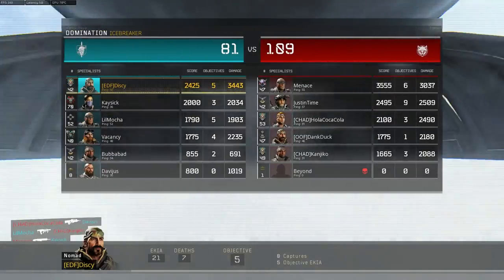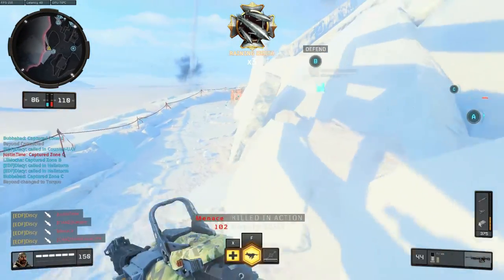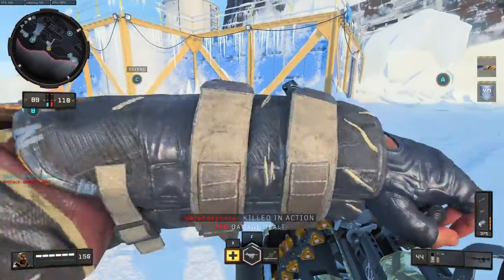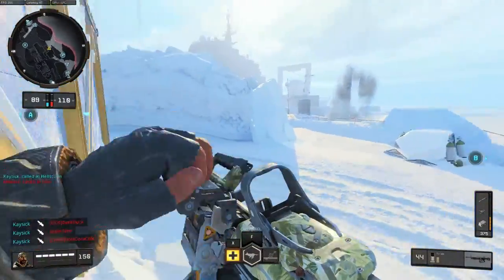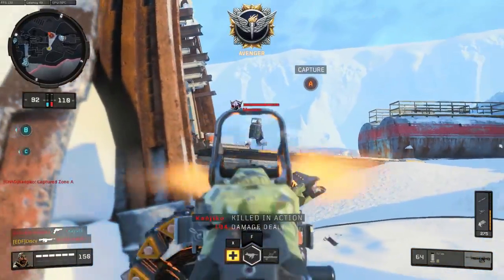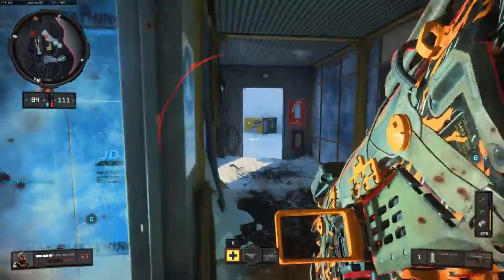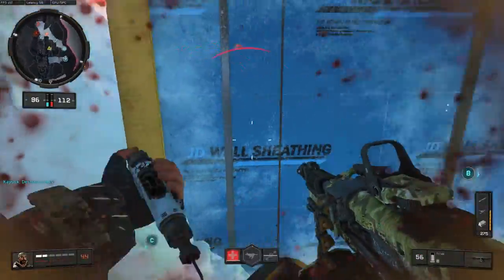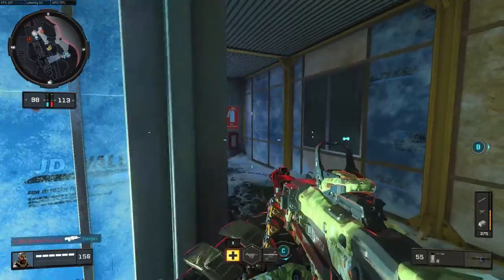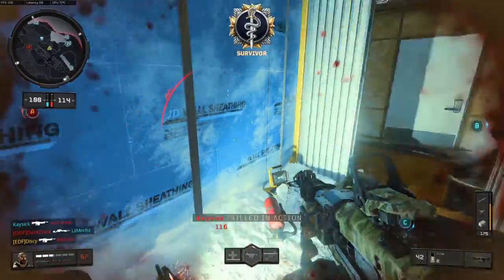We start capturing B, I start getting the scorestreaks, and it turns the tide of the first half. On the second half I just completely destroy the other team — I think some of them start to leave. Part of playing Chaos Domination is knowing where the enemy is going to spawn. There are certain areas where if you leave, the enemy can spawn there, but if you're present the game should not spawn them there.